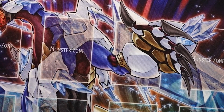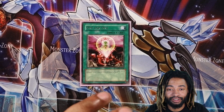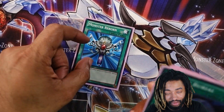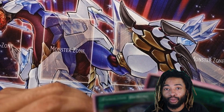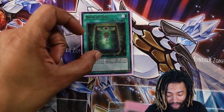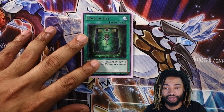I got Dark Hole — pretty much clear the board, been around long enough for you guys to understand that. I got One for One to get a special summon on the board for my Glow-Up Bloom, more ways out, more options. One Monster Reborn, whatever I want to use it on. One Foolish Burial for more dumping. And I got one Book of Life — pretty much another Monster Reborn and take advantage of your opponent's graveyard.